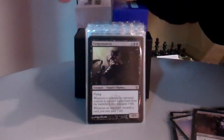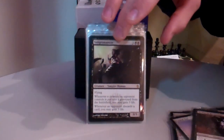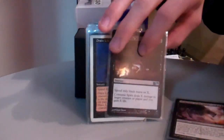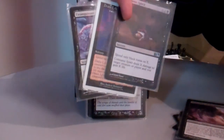Here are a few cards for life gain, since I have to pay three life whenever I reanimate something with Chainer, so this helps get that back. Sangromancer, Chancellor of the Dross just for lifelink. And then a few drain life effects: Drain Life, Consume Spirit, and Exsanguinate.